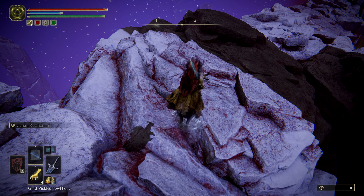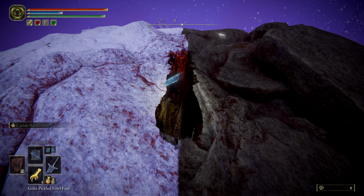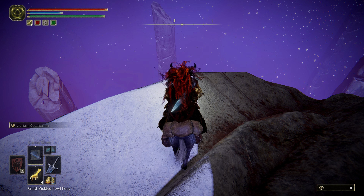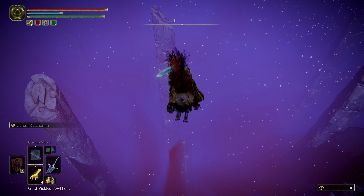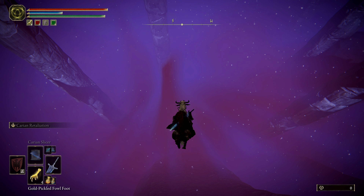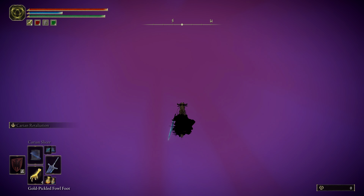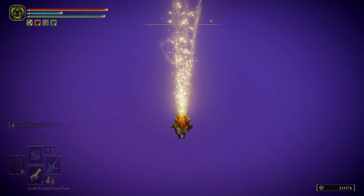Look for the shadow of a huge rock pillar. Walk to it, and follow the line where the shadow and light meet to the edge of the cliff. If you're going to use a Gold Pickled Fowl Foot, now is the time. Make sure you're riding Torrent and follow these instructions perfectly, or you will die. Double jump out along the shadow line, then start attacking with your weapon and keep spamming it — if you don't, your character dies. Fall for probably 50 to 60 seconds, continually attacking, and you'll receive runes. As soon as you get them, teleport back to the grace.